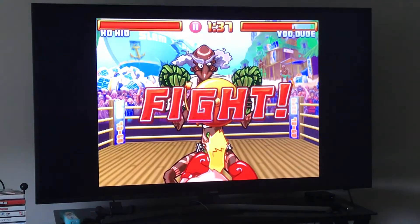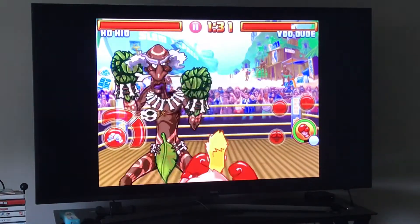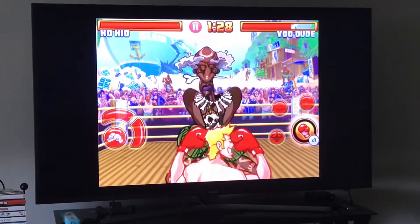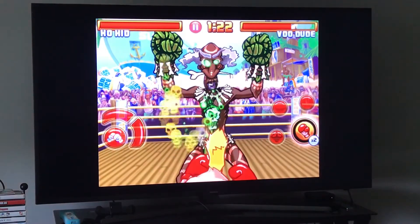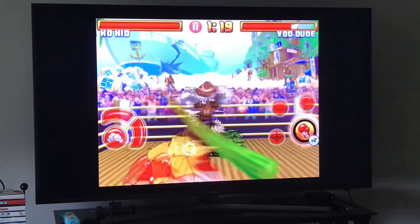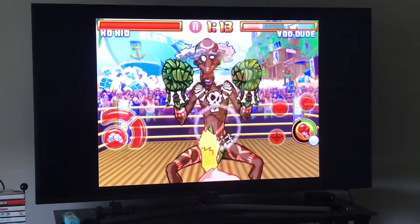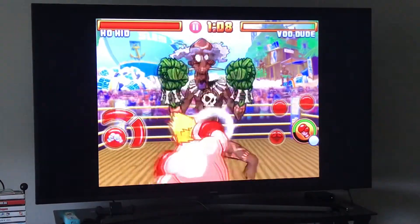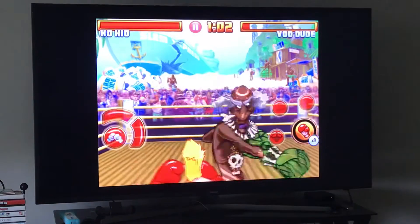Now we're gonna punch him and he's gonna block. I'm just gonna let him do it — you dodge in the direction those skulls are going. Right there. For the infinite, you want to just alternate face, stomach, face, stomach if you want to do it the easier way.